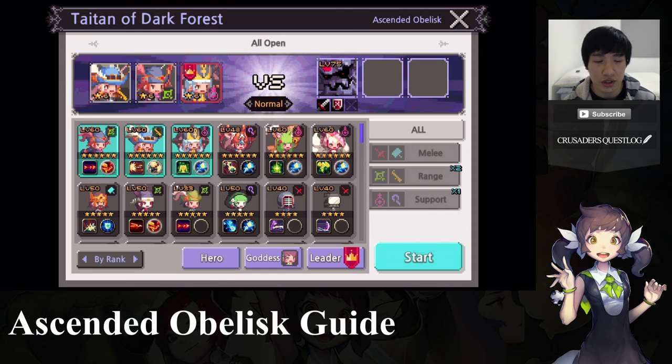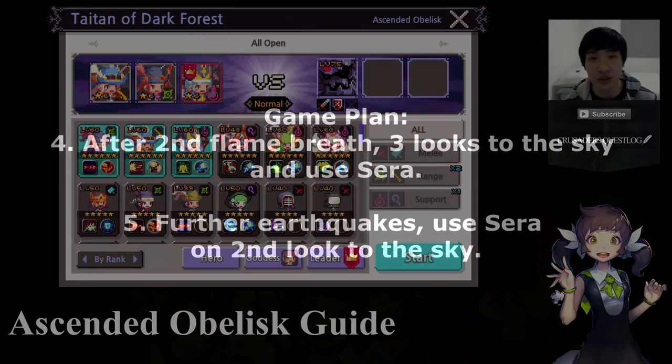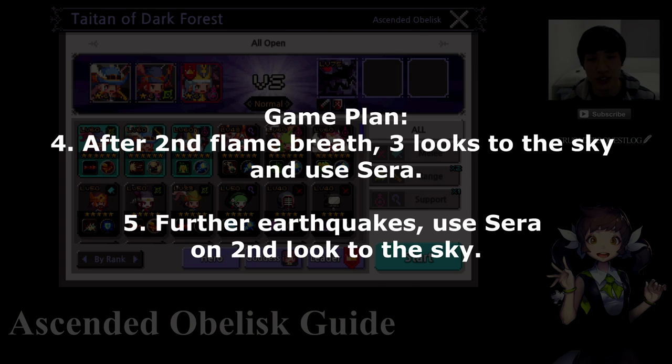The game plan is this: when we first enter the dungeon, use as many two and three block combos as we can to build up Sarah's charges. Obelisk will start with a stun attack and follow that up with a flame attack — do your best to block this if you have enough charges, or if your team is strong enough you can take the damage and save that charge for a later flame breath. After the flame breath he'll look up into the sky twice and use his earthquake. This pattern will repeat — stun attack, flame breath, then three sky looks. After that, use Sarah every time after the second sky look.